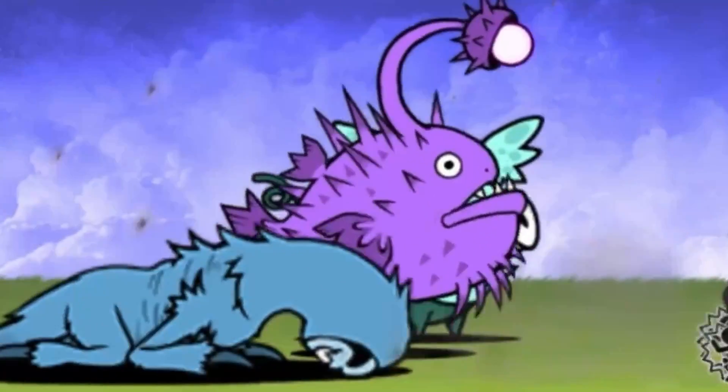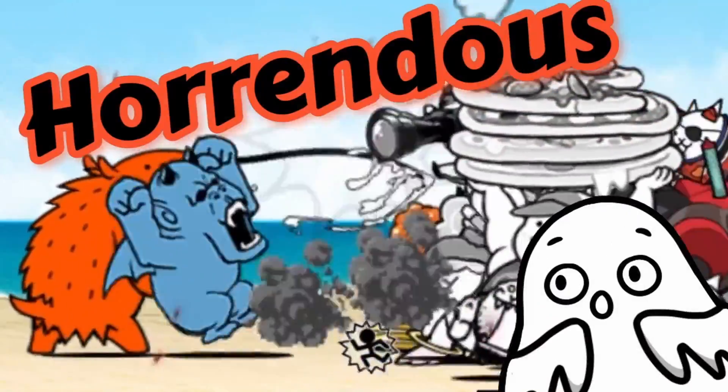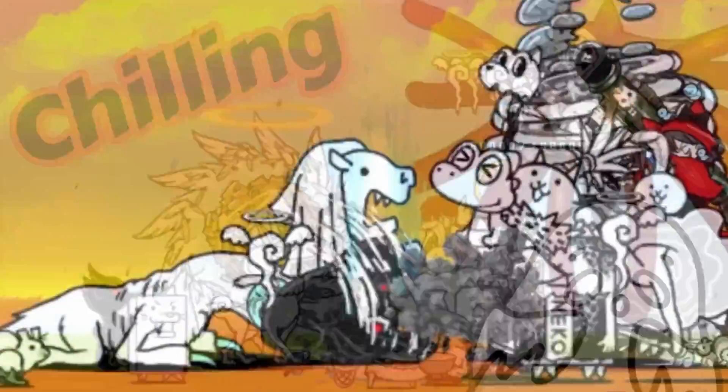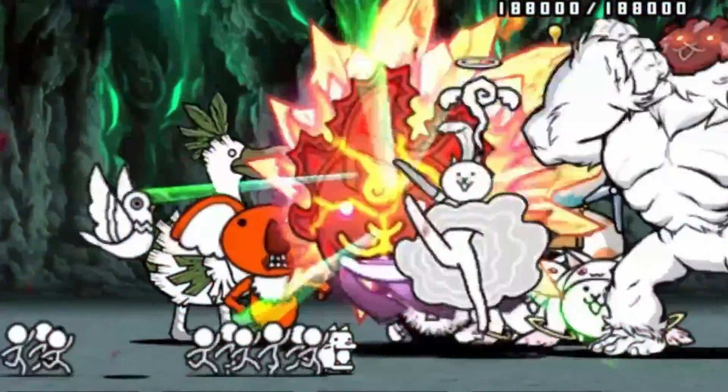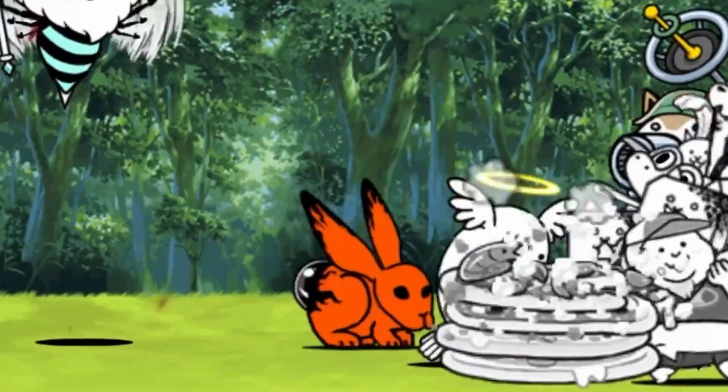We carry on in the 5th sub-chapter of Zero Legends, previously facing some horrendous stages with chilling enemy combos. Now we proceed through the chapter with even more horrific enemies and gimmicks. Will Spook lose his sanity again?